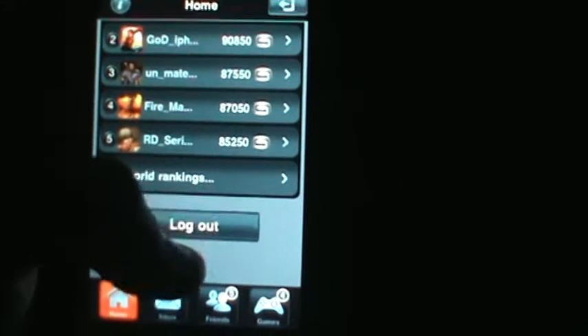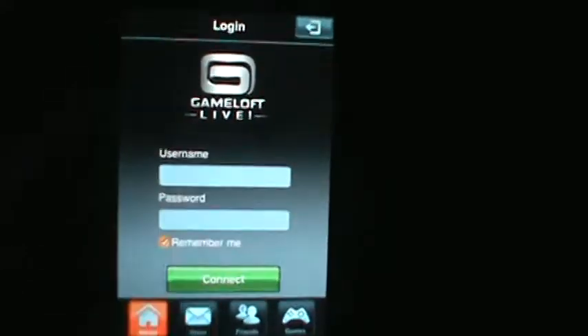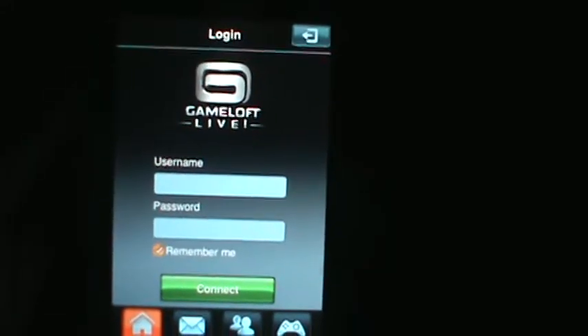Okay, so you're just going to wait for it to log you out of your account on Gameloft Live. After you're logged out, go back to the home screen. After you're on the home screen, click back into the application and let's wait for this to load.